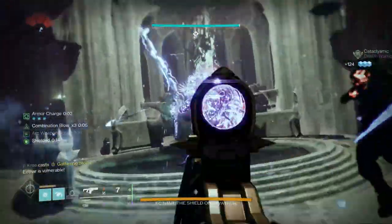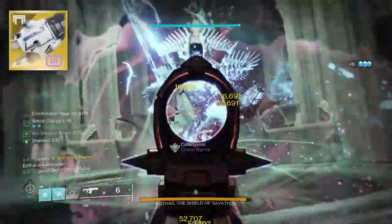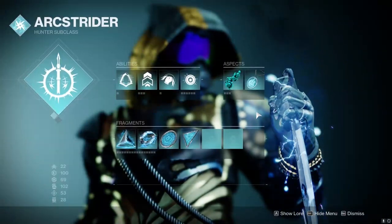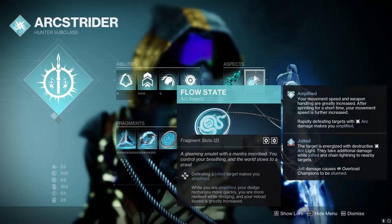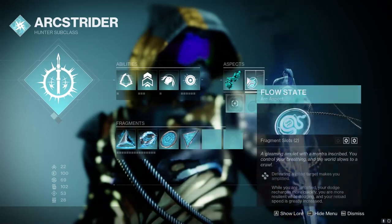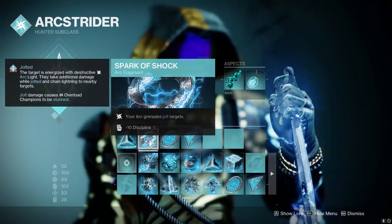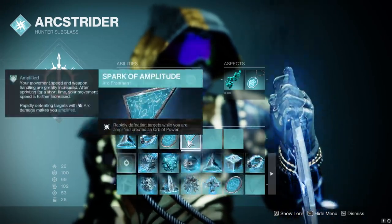In this video we're building a solid setup for when you are on Tractor Cannon duty — still putting out decent damage while applying the crucial debuff without burning a super. We're going to be on Hunter today, as they're one of the best classes for Tractor Cannon duty. Starting with the subclass: the aspects are Flow State and Lethal Current, which go hand in hand for a typical Arc Hunter build. Combination Blow, Gambler's Dodge, pulse grenade.